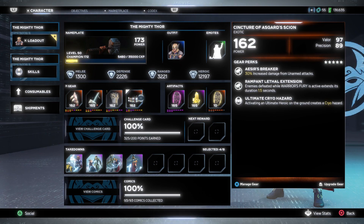You can see the perks right there — same first two perks that Thor has — but then you have something called Ultimate Cryo Hazard, which is different from Thor. Activating an ultimate heroic on the ground creates a cryo hazard. Honestly, this gear piece is not that crazy; there are other heroic slots for Jane that are much better. If you just want to add it to your collection you can, but I'd try to get it with Valor and Might, or Valor Might and Precision.